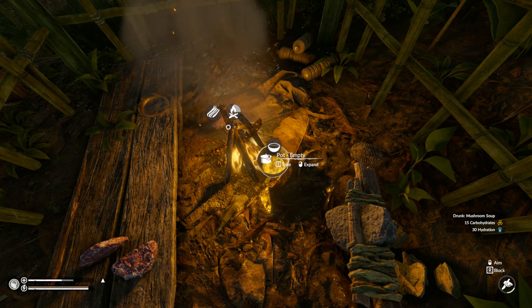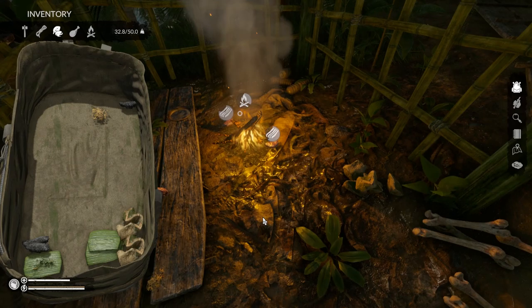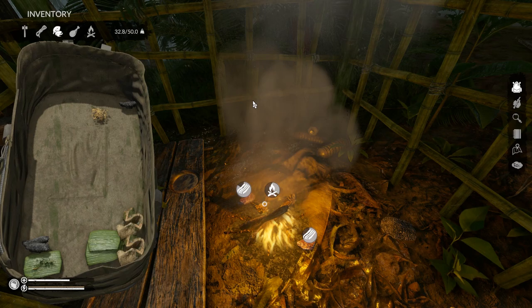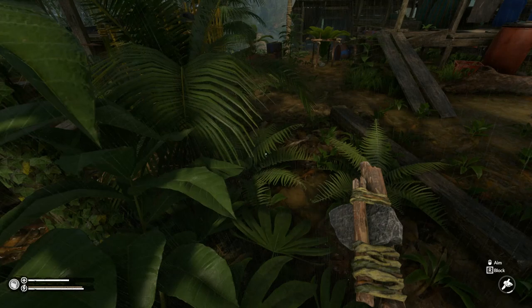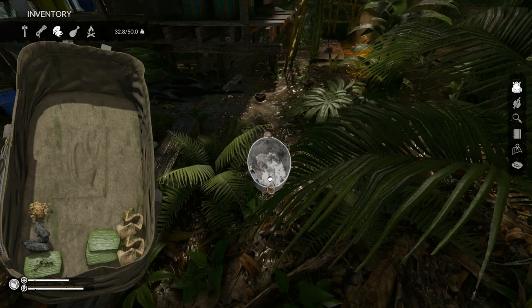One thing you could use these boards for is to stoke the fire, but you also need them to make storage, so I'm not going to use them on the fire. Also these campfire ashes — they used to be ginormous, they made them a lot smaller which is a welcome change. I didn't realize how kind of dumb it was that the campfire ash was so big until they made it smaller.